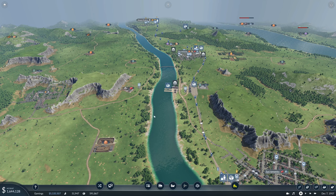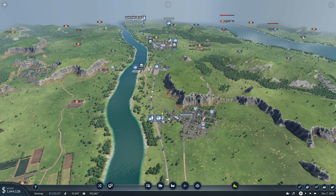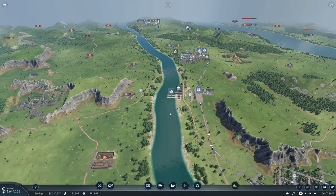In the last episode we started setting up a bunch of new things. We want to get construction materials going so we can deliver to Sacramento mainly, but also to San Antonio. San Antonio will then be the first city to get two different products.